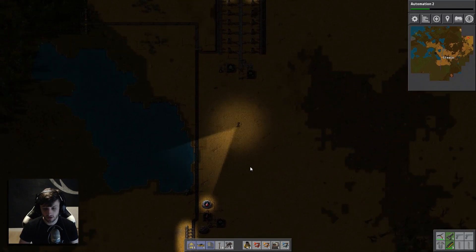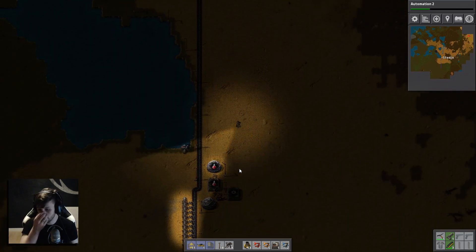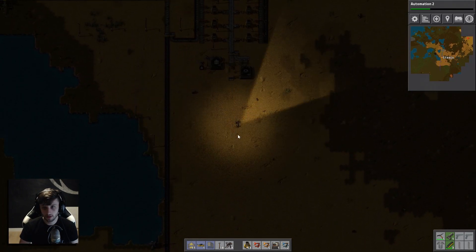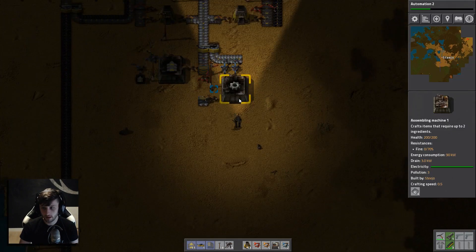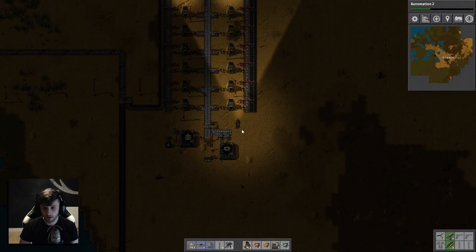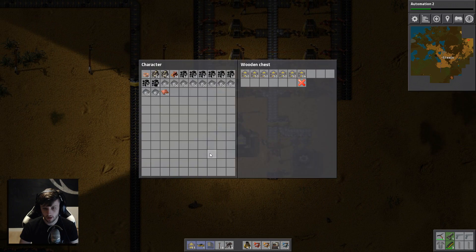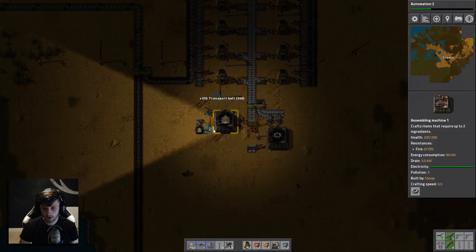So we were sorting out down here and getting some science on the go — we're getting automation 2. We have got a decent amount of iron plate. That's getting going there. I'm just doing this so that I could get some transport belt built up.